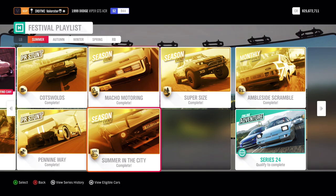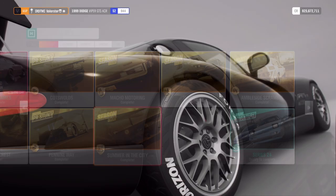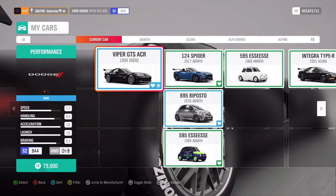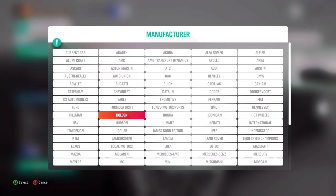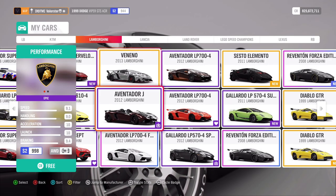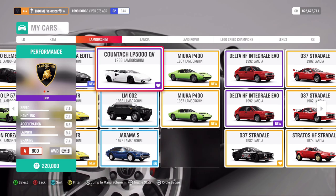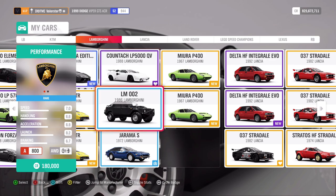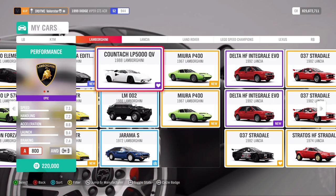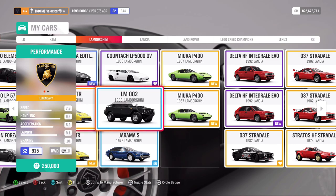Next is Summer in the City - we need an 800 Country Italy car. There are a few choices, but I just took the car I had that did well: the old Lamborghini Countach. It's a very good car and I had no problems winning with it. What can we win from that? The Maserati MC12 Corsa from 2008.